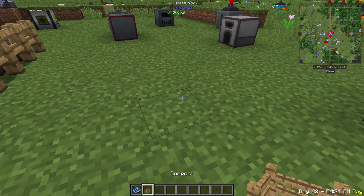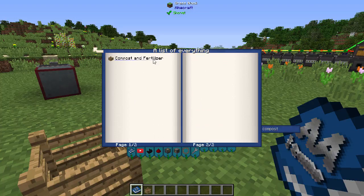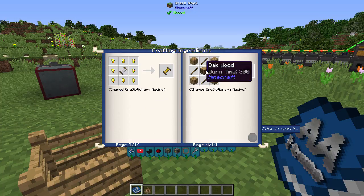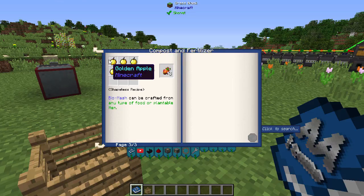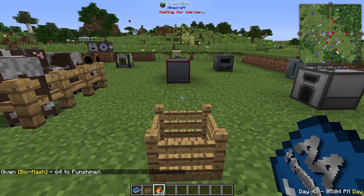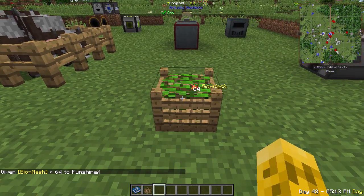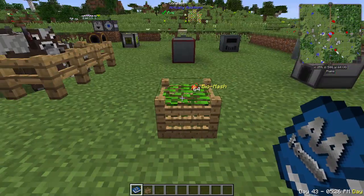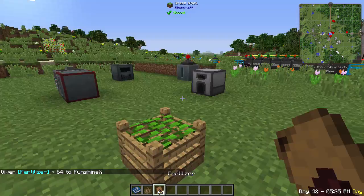To make fertilizer, a bone meal substitute, use the composting bin. First craft bio mash by using a knife with any four food items — fish, seeds, melons, anything. Put 64 bio mash into the composting bin and over time it converts to fertilizer, which you right-click to extract and use exactly like bone meal.